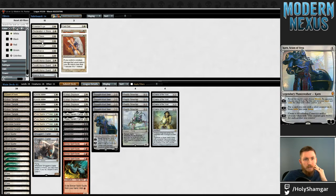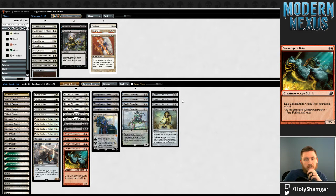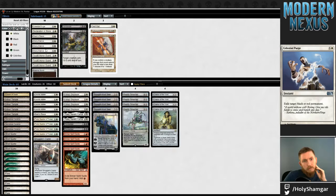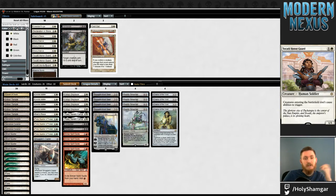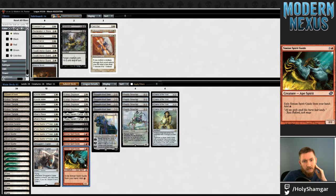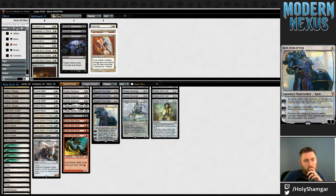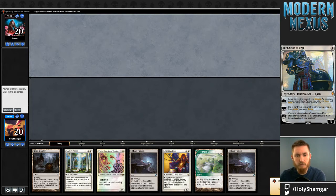I think bringing in Rest in Peace — maybe multiples since I'm on the draw. I could shave a Mana Monkey on the draw. There's not really anything else I'm excited about. Honor Guard interacts with Snap but that's basically just worse than Rest in Peace. Maybe I am going to bring in both Rest in Peaces — ambitious, but I don't really have anything better. And Cast Out — I don't know why I'm glossing over that. I should have brought that in. If there's a game three we'll bring that — that's my mistake.